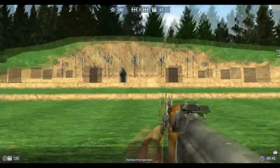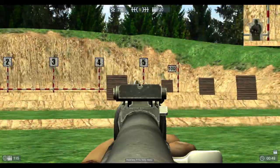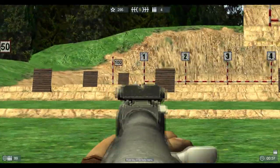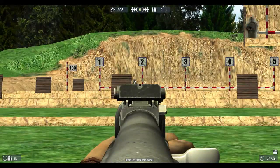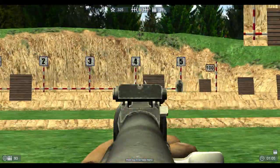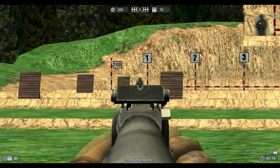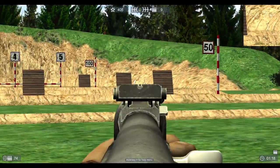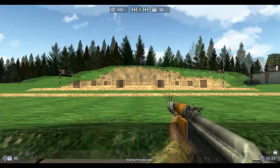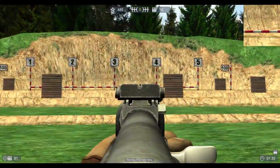I want to reload here before the next target comes so I lose as little time as possible. That one's rather close. The close ones you don't have to lead as much; the far ones you definitely have to lead them a little bit. Reload. Get down the sights, get that target down. Perfect. Haste makes waste — I went a little too fast and missed a couple shots. But it's nice if you can kill them before they get to cover so you don't lose that second.